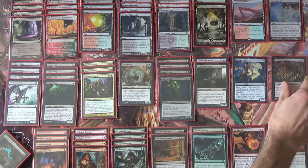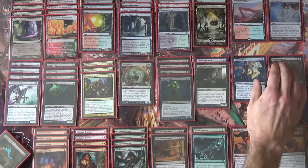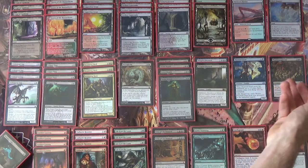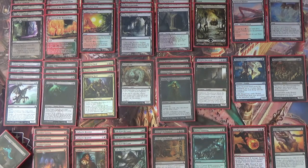So we can get potentially our whole hand into the yard if we need to, and that helps because as you keep dredging, you might find that your hand has way too many dredge cards in it. You can use Haunted Dead, Phantasmagorian — we're going to get to some other options that will help you get your hand empty a little bit.